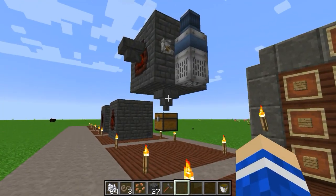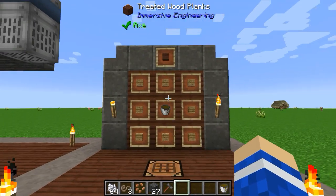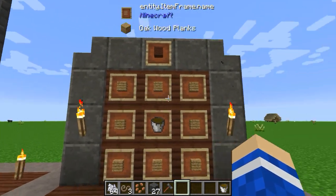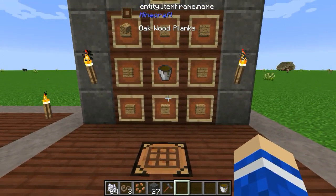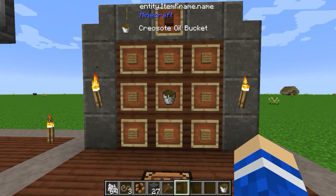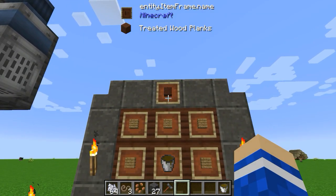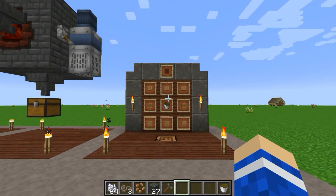Finally, once you've done all this and you've got some creosote oil, you're going to want to make your treated wood planks. That is using eight of any kind of wood plank and a creosote oil bucket, and that will get you eight treated wood planks that you can use to craft things in the rest of the mod.